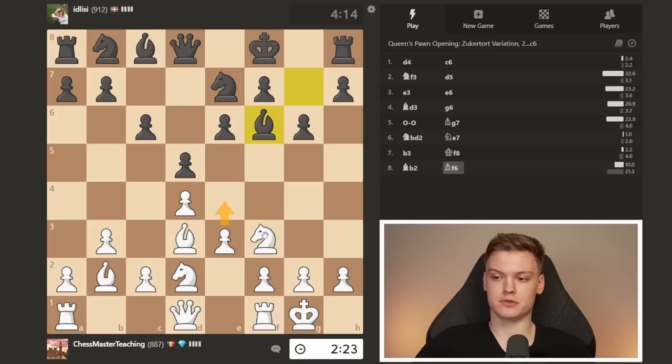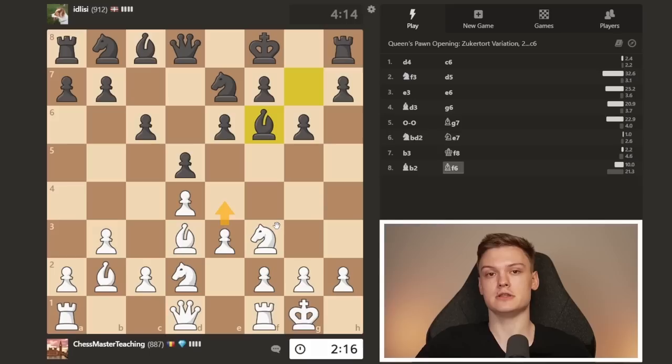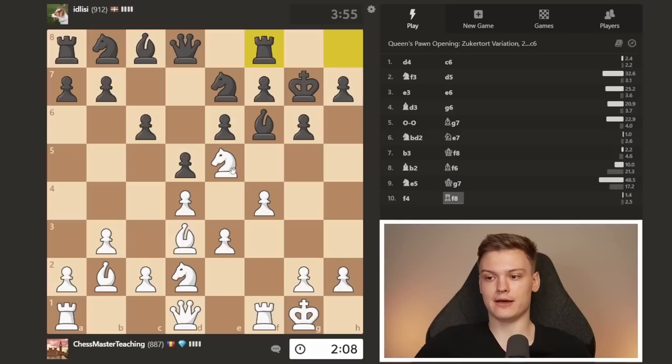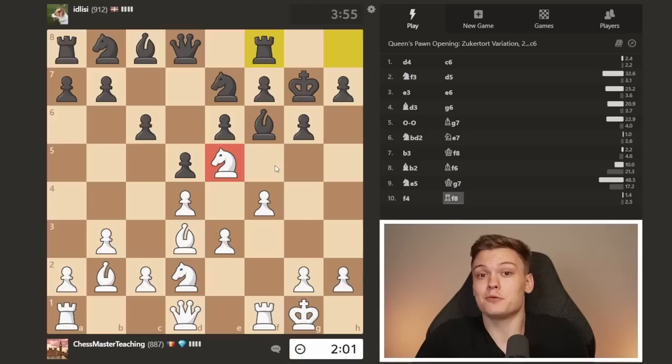If knight e5 is a move that you can easily deal with, then maybe you want to consider e4. Here I'm just going to stick with knight e5. And once you play knight e5, unless they take, the very next move that you want to be playing is f4. It's almost as if you're playing a London system — you put the knight on e5 and then you play f4. This is the so-called Pillsbury knight. That is just a very evil knight — this guy is literally sleeping while he's standing. You're not messing around with this guy.